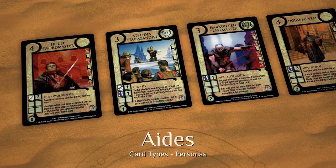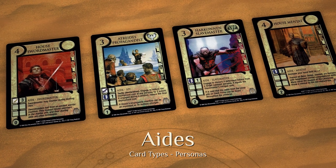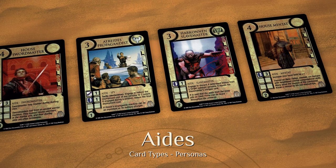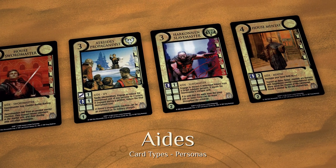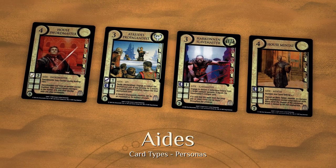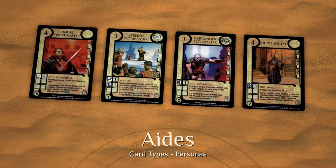Aids represent House Retainers who strive to distinguish themselves through excellent service. Unlike Allies, Aids are not considered unique. Aids may become Nobles or Vassals as a result of a card or game effect, but they remain Aids unless the effect also specifically grants them the ally subtype. If an aide gains the ally subtype, it ceases to be an aide, but it does not become unique.